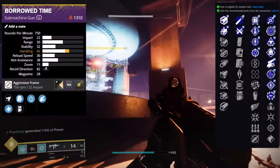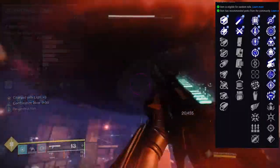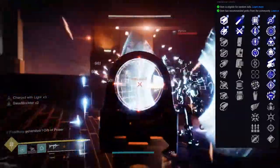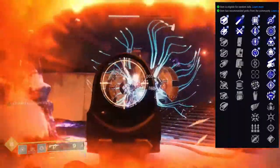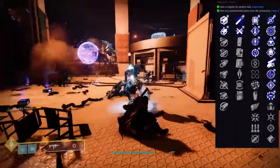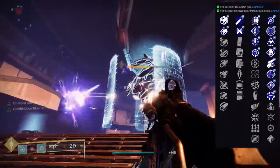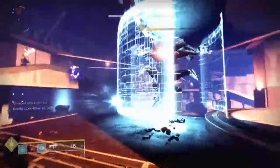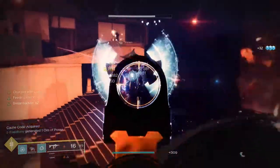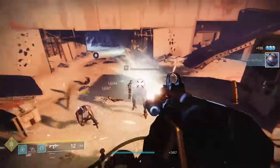Aggressive SMGs have high damage but the magazine just isn't high enough to justify it. I just don't like SMGs with really small magazine sizes — it's more annoying in the long run. If I had overflow on mine I probably wouldn't care as much, because then I'd get 40 rounds, but I don't want to rely on a perk just to feel comfortable using a weapon. Not caring about damage — it's the low magazine count that kills my soul.